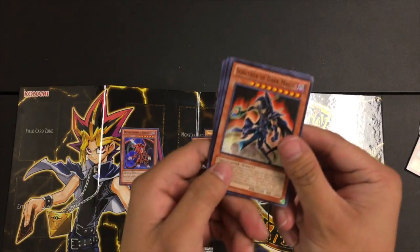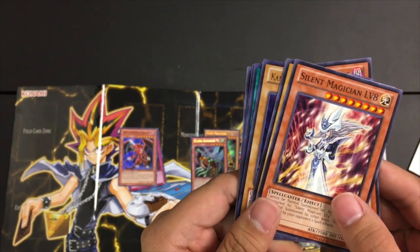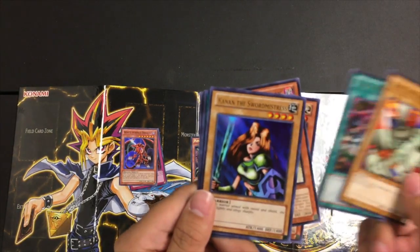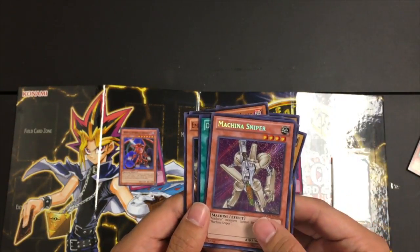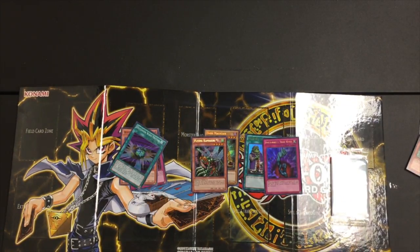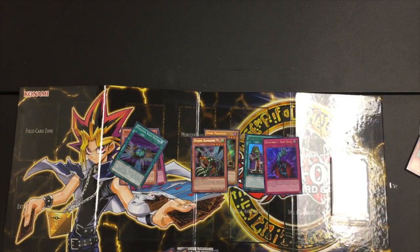Sorcerer of Dark Magic, Silent Magician Level Eight, Alpha the Magnet Warrior, Fuh Rin Ka Zan, Cannon Soldier, Mistress of Blades — what the heck — Machina Sniper, Fusion, Wave-Motion Cannon, Emissary of the Afterlife, and Level Up. Kind of a mediocre pack there, but it's okay.